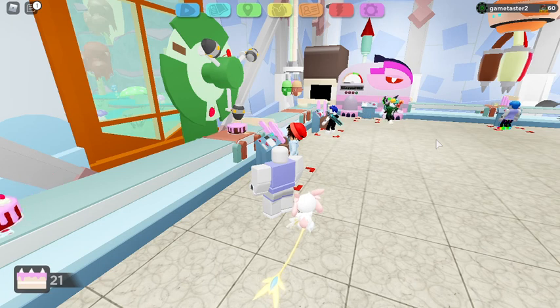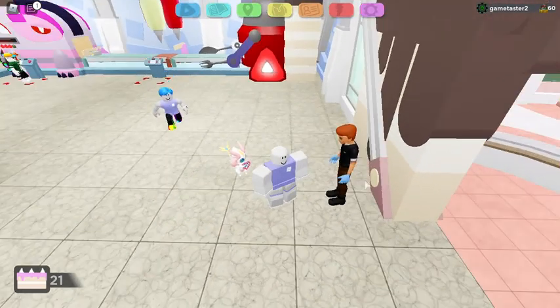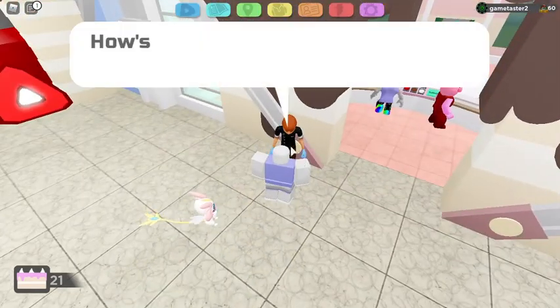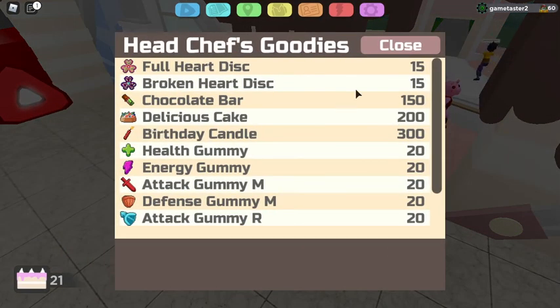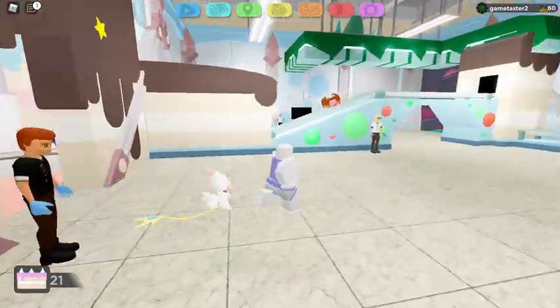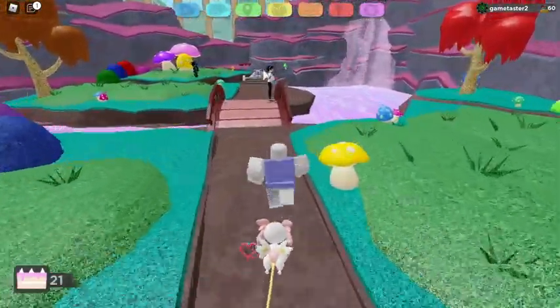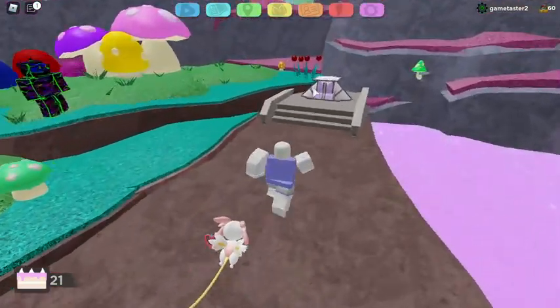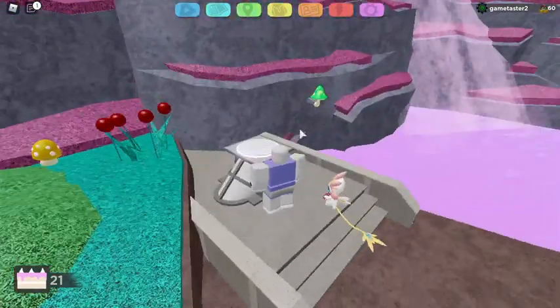So you guys are asking: how do you get cake points? How do you spend these cake points? How do you use them? Pretty simple. So this is the boss guy. You talk to him, he's going to say dialogue and stuff — he should tell you what to do. You tap on him and say you want to exchange cake points for goodies. The one you want to get is 200 cake points. You take this, you buy it — I don't have enough, see. But you buy this, and then you go over here to this pot here.